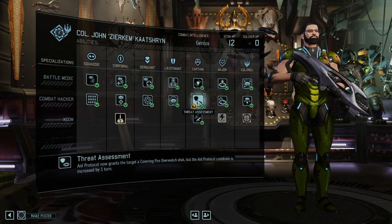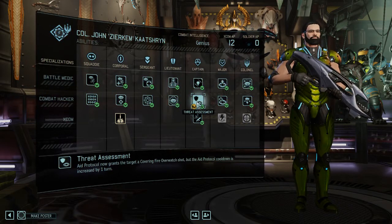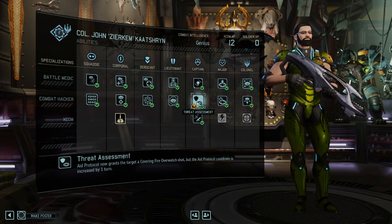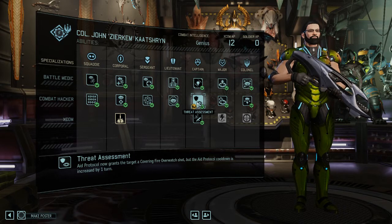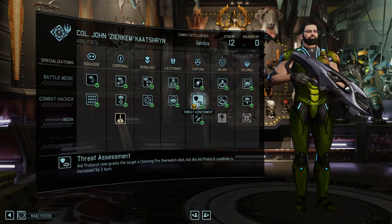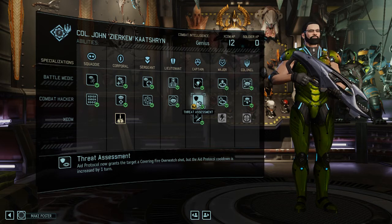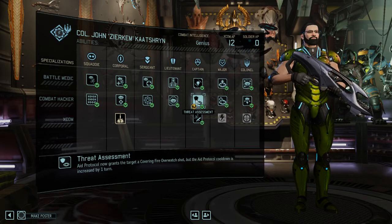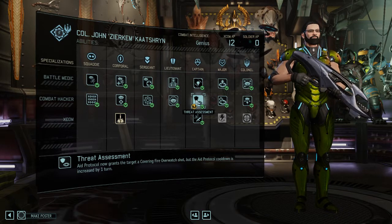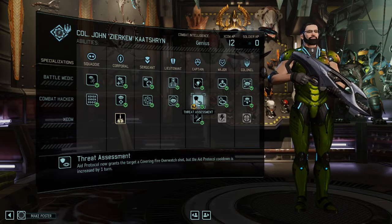Threat Assessment upgrades your A Protocol — which already gives someone plus 15 defense — to also give that person an overwatch shot, which is phenomenal. Because by giving someone an overwatch shot you effectively give them an extra turn, which is super valuable. You can use it on yourself: since it doesn't end your turn, you can give yourself A Protocol with Threat Assessment putting you on overwatch, and then still shoot afterwards. You can also apply it to a frontline soldier. It's a very, very powerful ability and I highly recommend skilling it.